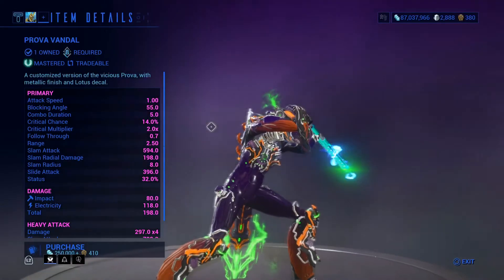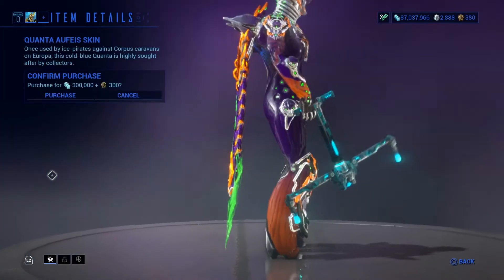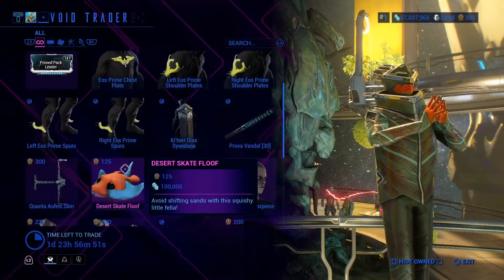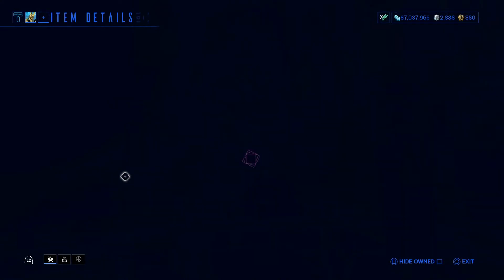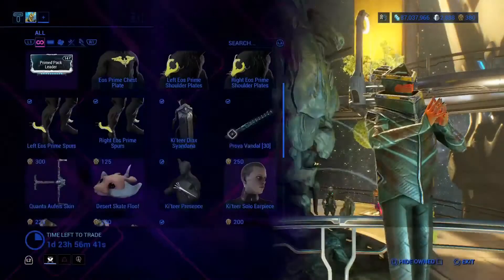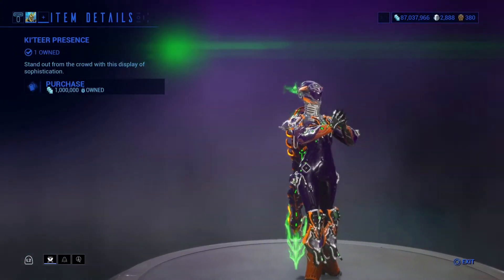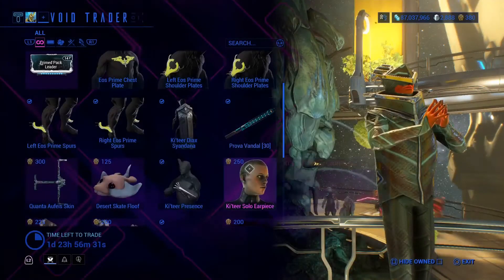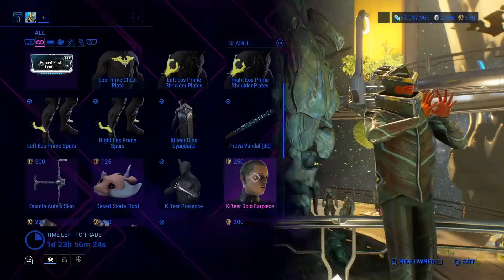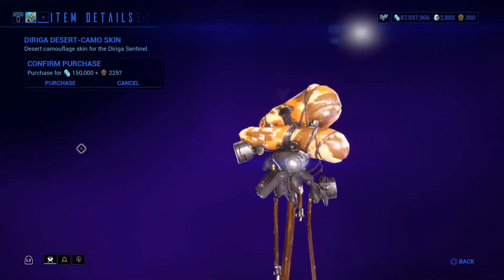We have the Prova Vandal — definitely a nice weapon, you might want to pick this up. If you're not Mastery Rank 8, you cannot get this weapon. We have the Quanta fist skin. We have the Desert Skate Floof. We have the Kuva Ki'Teer present sigil — that's from Baro Ki'Teer.